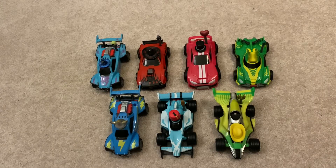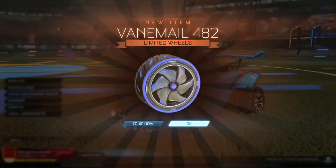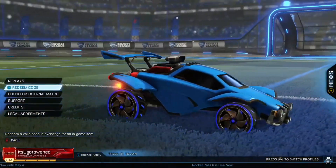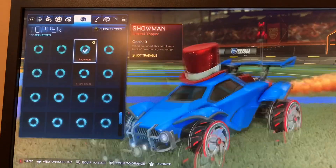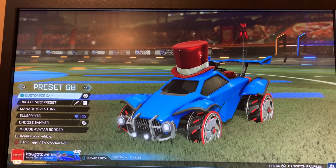Alright guys, I went ahead and unboxed everything else from the Custom Mega Pack and put toppers and antennas on all the cars we unboxed today. So we have the Octane, Dominus GT, Takumi, and Centio V17 from the individual packs, and we have the Octane, Animus GP, and Aftershock from the Custom Mega Pack. I'll show a clip of me redeeming the DLC code for this, but until then thank you guys so much for watching. As you guys can see, I now have the Veinmail 633 and Veinmail 482 wheels, the Showman Topper, and the Zag Pet Antenna on my car, as well as the Zag Toys Player Banner in-game — which means that the codes were legit and I was able to redeem them successfully. Thank you guys so much for watching.